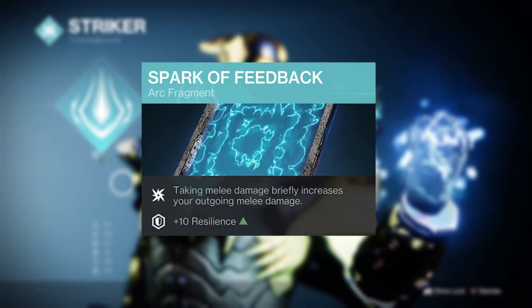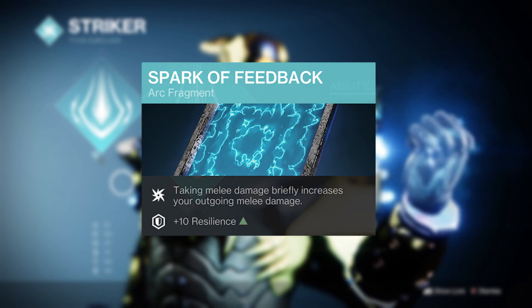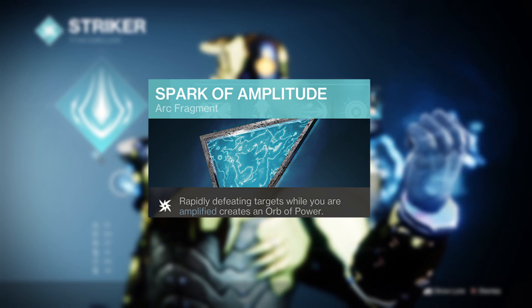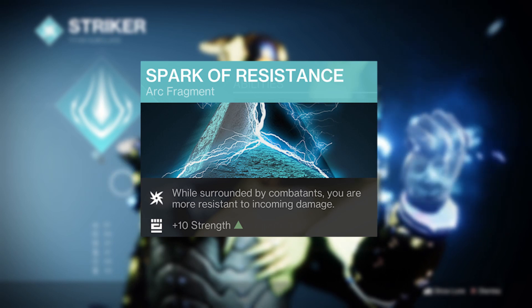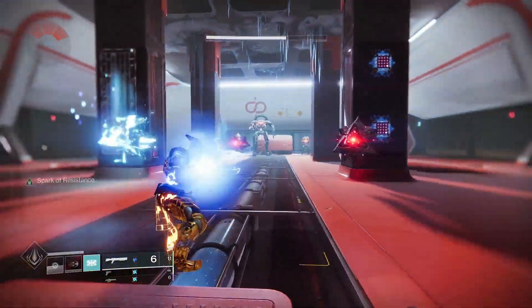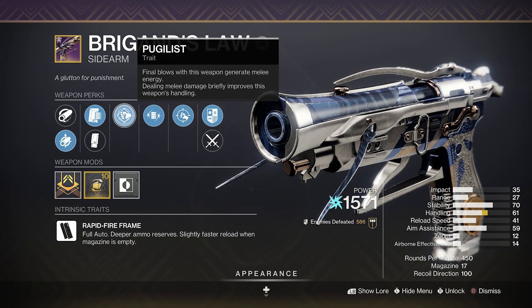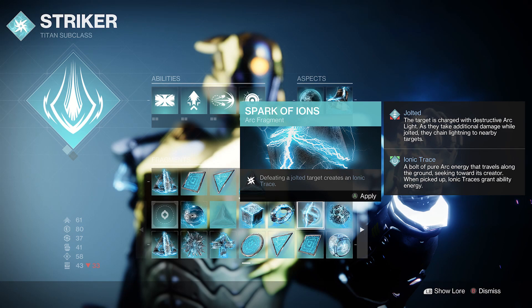Spark of Feedback will boost your melee damage output on receiving melee damage, pairing perfectly when you're charging up your thunderclap. Spark of Amplitude will create orbs of power on defeating multiple enemies whilst amplified, and Spark of Resistance will grant you bonus resilience when surrounded. Hopefully you'll get your melee instantly, but if you don't, something like the new Brigand's Law with the Pugilis perk will work wonders — and even Vault Shot if you pair it with Spark of Ions instead of Resistance to create bonus ionic traces more often.